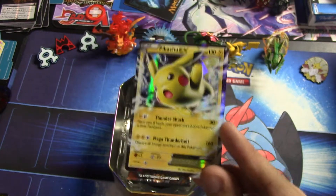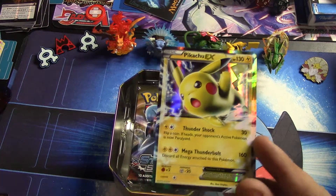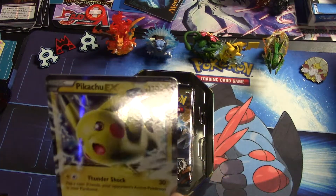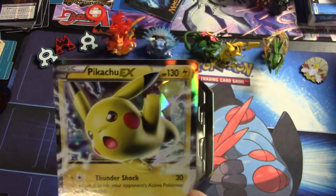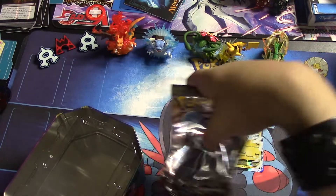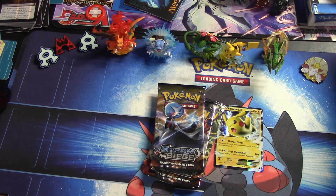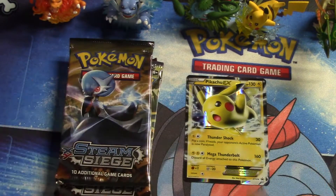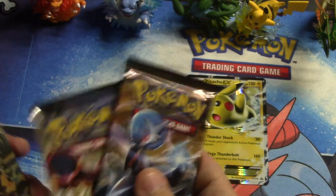That's a hefty attack, but 160 can get some knockouts. Throw a Fighting Fury Belt on this and you can hit 170 — that's mostly a one-shot on a lot of EX Pokemon. It has 130 HP. Now we have our booster packs, which is the majority of why people watch these videos — to see what's pulled. We'll slide the tin off to the side and zoom in.